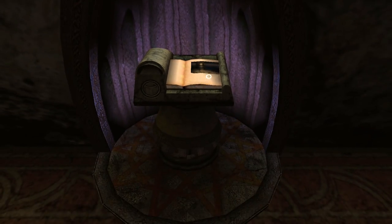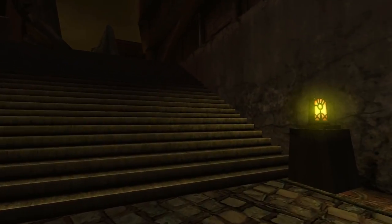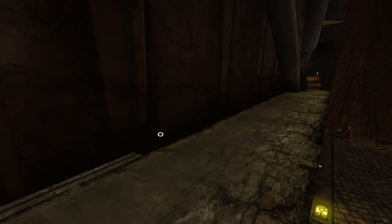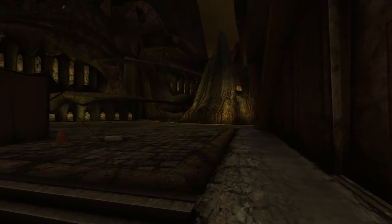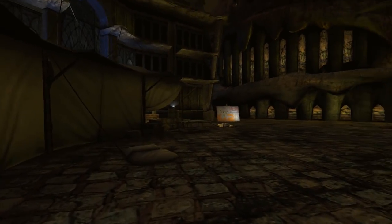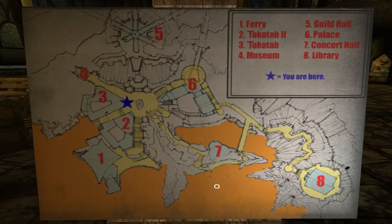If I do that you have to add yourself to the list. So that'll be growing then. So the nexus must be the central thing that attaches everything in this chapter, or this DLC, or whatever you want to call it. So warping there I'll be able to go directly to each of these places if I can remember their names. You are here - Berry, Takota, Takota 2, Museum, Guildhall, Palace, Concert Hall, Library.